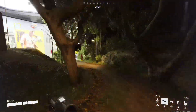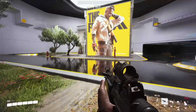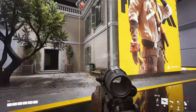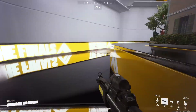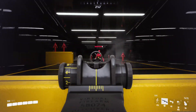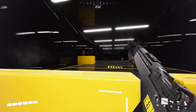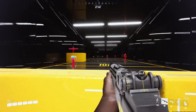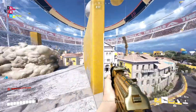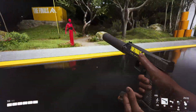Next up we have the XP-54, which is a tactical submachine gun. Next is the LH-1, a semi-automatic battle rifle. And the last weapon on the list for light build is the V-95, which is a pistol.